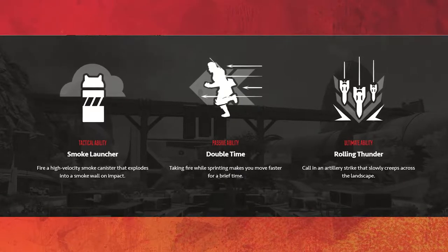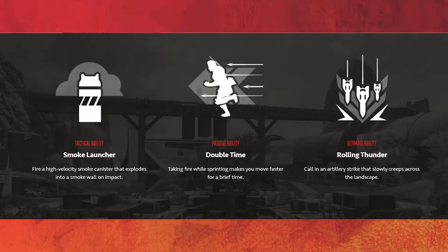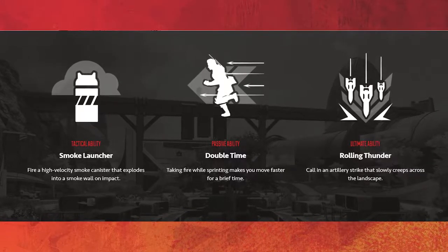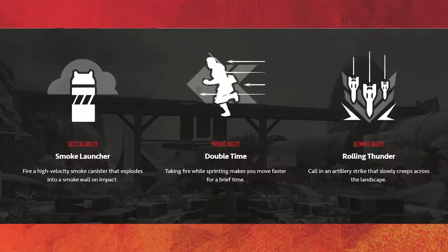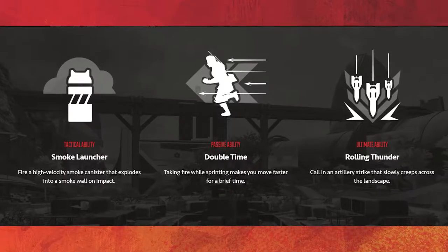Bangalore's abilities are pretty simple all things considered. Her passive ability, Double Time, allows her to sprint 30% faster if she gets shot at while sprinting, which means you can dip and dodge bullets like Neo. Next up is her tactical ability, the Smoke Launcher — it can fire two high velocity smoke canisters at a time.